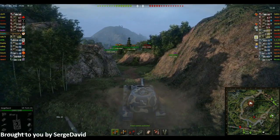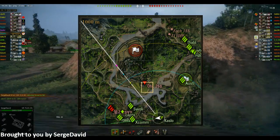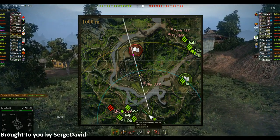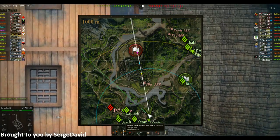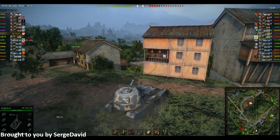Now this tank's gun — average pen is pretty low on the HE, but that's fine. Average damage of 950. The AP, however, average pen of 235, so that's really low for tier 10. And the gold round is 334, so it just doesn't have a lot of pen at all.